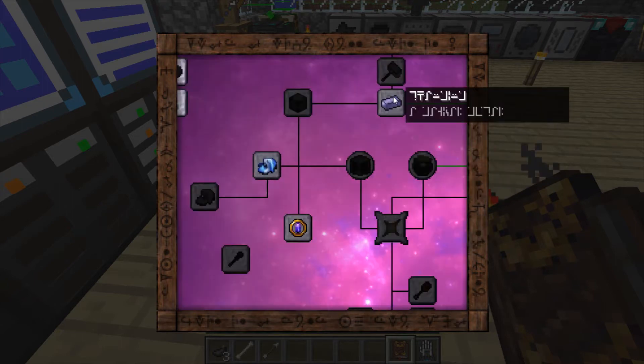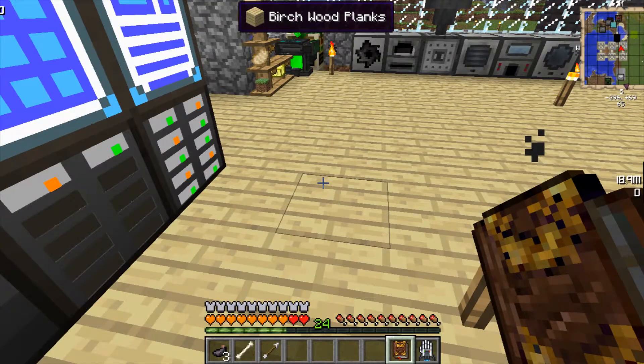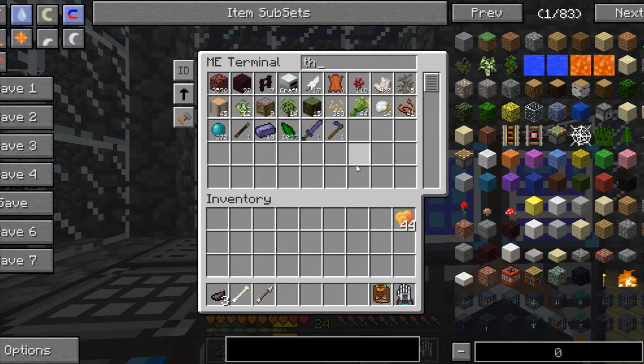I don't know which way it is. Might be this, might be that. Just sounds interesting. It'll probably need magic — probably need a shard.